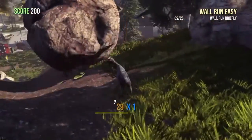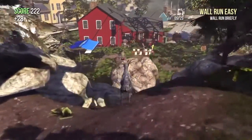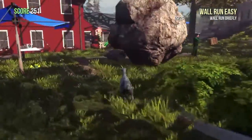R2 is kind of like an attack button, so give a little run and hit R2 as you hit the boulder. Hit R2 again giving it some more momentum, and it just kind of rolled down the hill.